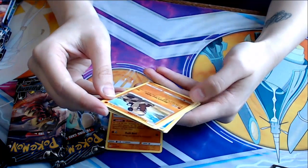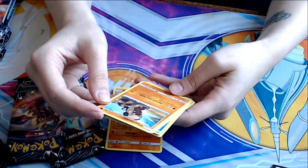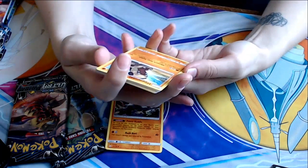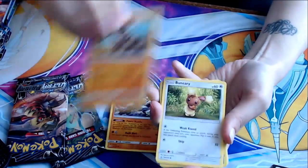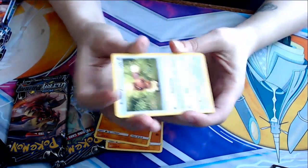Hippopotas. Eleventh Hour Tackle — if there are three or fewer cards in your deck, this attack does 130 more damage. So that's like a good endgame card. Bunnelby! Weak Butt — if the defending Pokemon tries to attack during your opponent's next turn, your opponent flips a coin. If Tails, that attack does nothing.